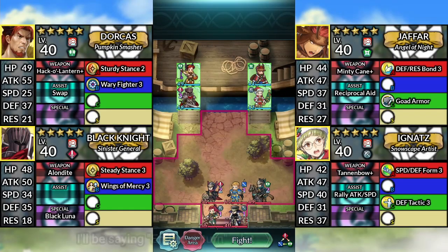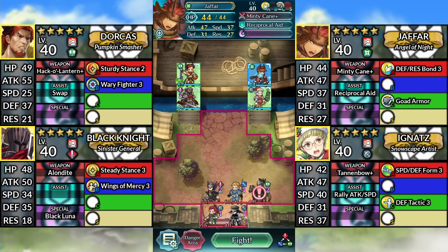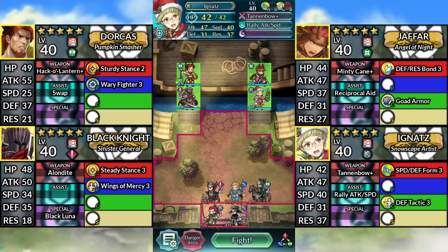Hello and welcome to Shinon and Gattri Lunatic Quest, all armor clear. We have 5-star Halloween Dorkus, 5-star Christmas Jafar, 5-star Black Knight, and 5-star Christmas Ignatz. We'll be using no SI or Sacred Seals.